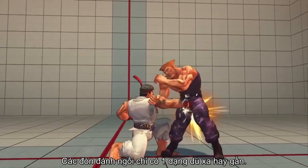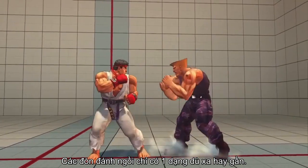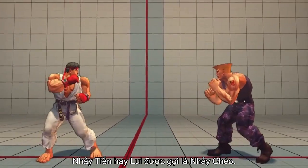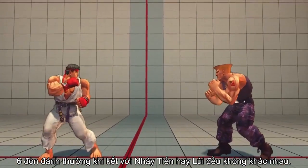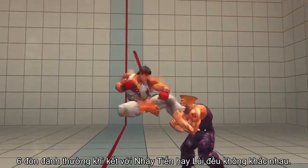Crouching attacks, however, are always the same regardless of your distance from the opponent. Jumping forward or backward is known as an angled jump, and each of the six attack buttons perform the same angled jump attacks whether you press them during a forward or a backward jump.